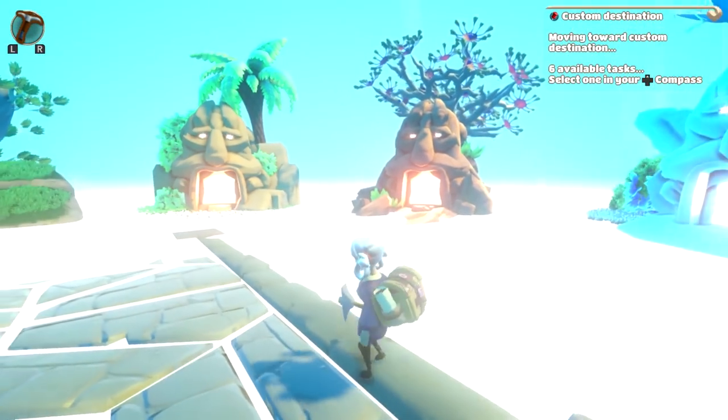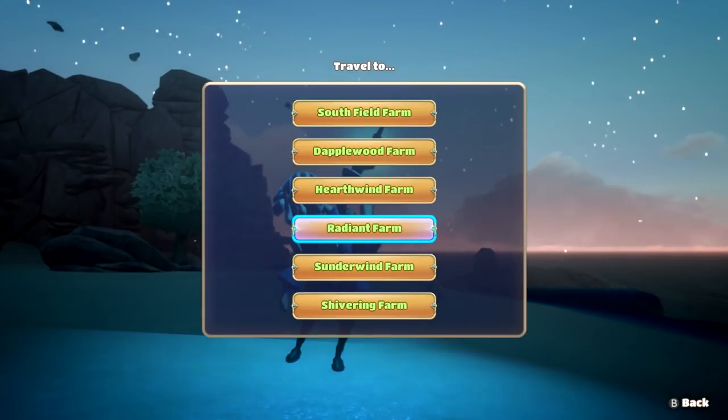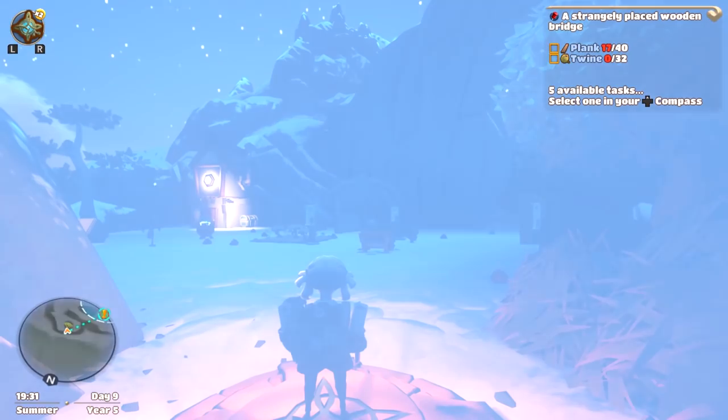On the map you can see the locations of the travel statues, which I never really used. There are two ways of fast traveling in this game: the travel statues, which I rarely used almost never, and an item you can craft, hold over your head, and then warp to any of your farmlands — that is the way I fast travel in this game.